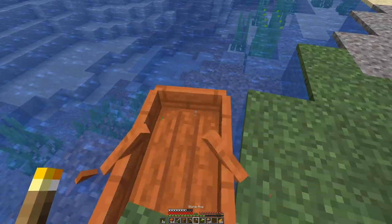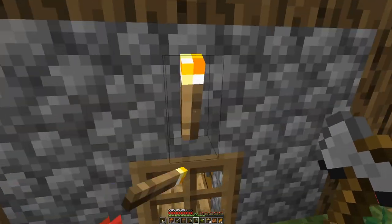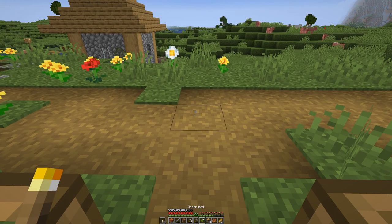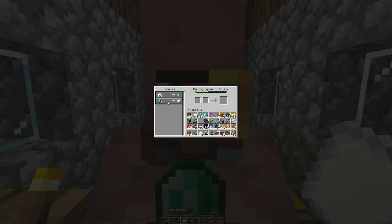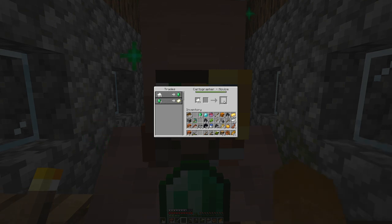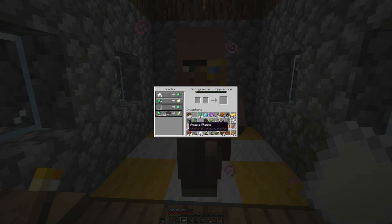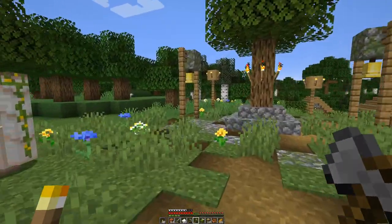I can spot a village over there, so that's where we will be heading. A cartographer — we can use our paper with him for emeralds. And we do have a feather falling forebook, so eventually we will apply that on our boots. That's all our paper — freed up our inventory a bit.